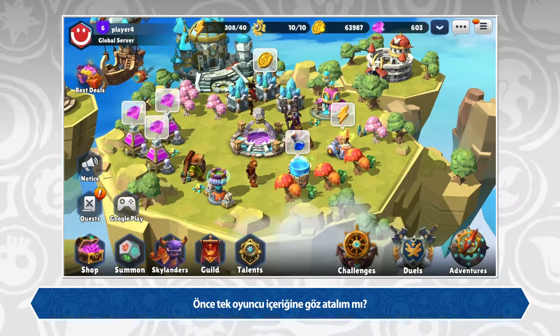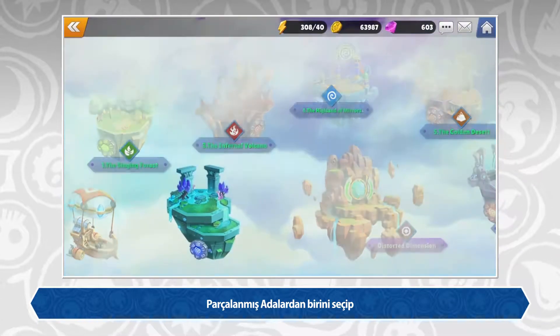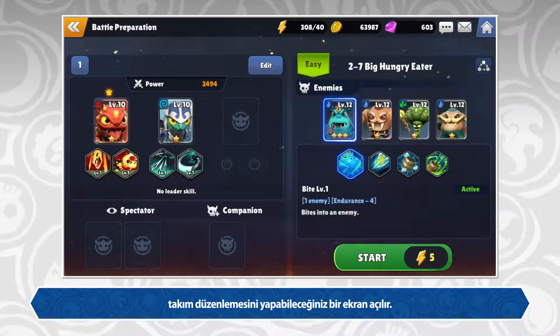Let's dive right into a single player battle by clicking on the Adventures icon on the bottom right of the screen. From there, you can select the Shattered Island map you want to play, select the stage you want to participate in, and you're all ready to set up your team.